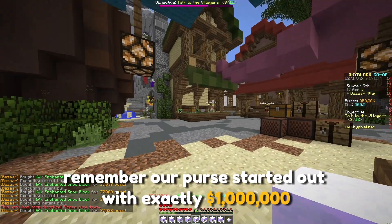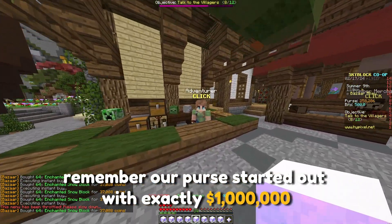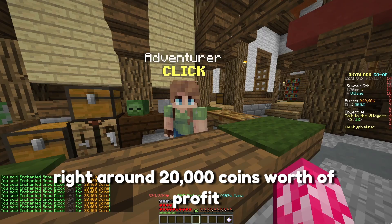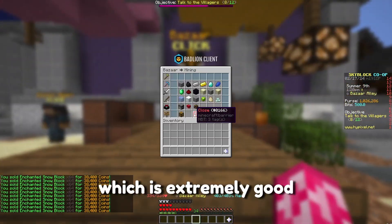Our purse started out with exactly 1 million coins. So after selling all of this, it's going to give us right around 20,000 coins worth of profit, which is extremely good.